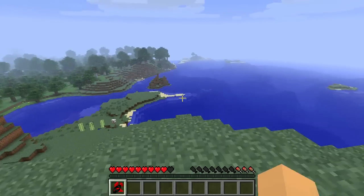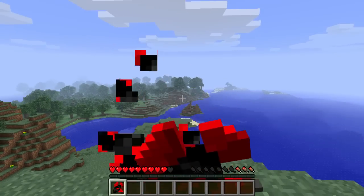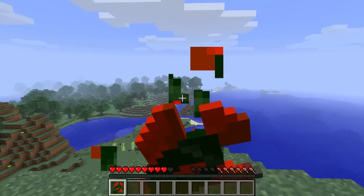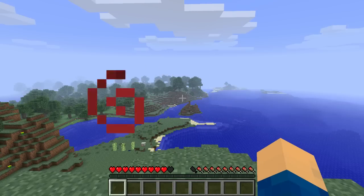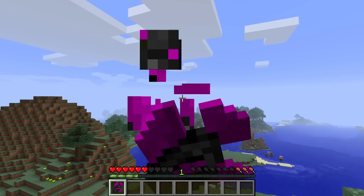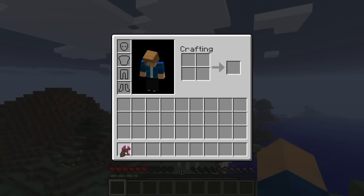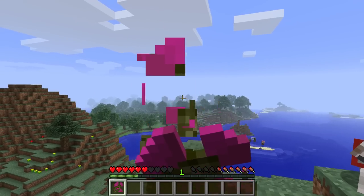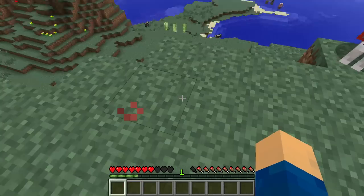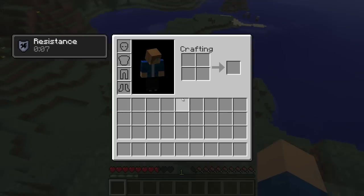The next fish is the demon fish. Now these heal two and a half when raw and three and a half when cooked and have around a 50% rarity. These give increased strength when cooked, so that's really good. Next is the ender fish — a really good idea as well. It's the same concept as the angel and demon fish: these heal two and a half when raw and three and a half when cooked, still have a 50% rarity, but instead of giving sprint or strength, these give you damage resistance. So that's a really good idea.